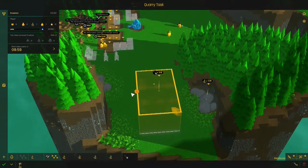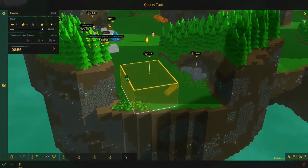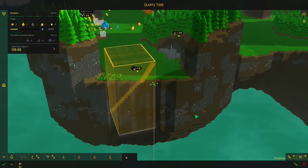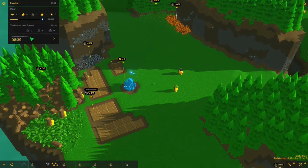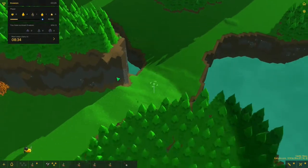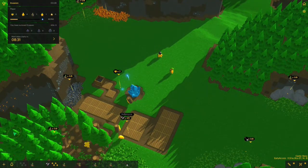You can get a lot of resources that way, because there's only a limited amount available on the surface, so you have to start digging down. I really like the way they have the world set up — it's like a floating Minecraft world landmass, kind of. And as you can see, in eight minutes the first wave of enemies are going to come, so that's actually a ton of time to set up.